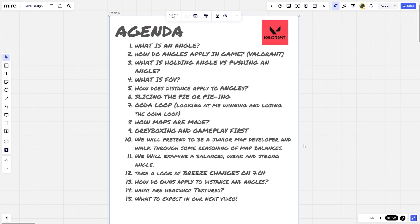Starting off, we're going to find out what is an angle, then how angles apply in game — specifically in Valorant — what is holding an angle versus pushing an angle, and what is an FOV. Next we'll talk about how distance applies to angles, and then we'll look at a technique called slicing the pie or pieing. Within that technique we'll find out what an OODA loop is — observe, orient, decide, act — then we'll take a look at a clip of me winning and also losing the OODA loop.